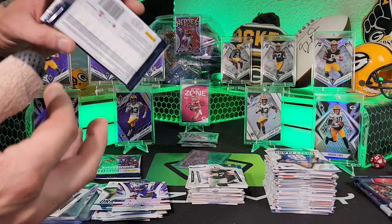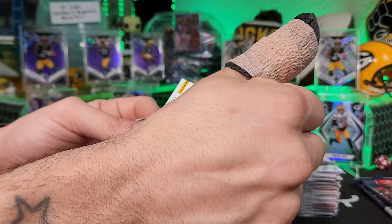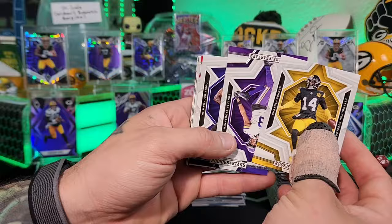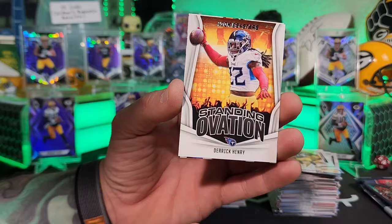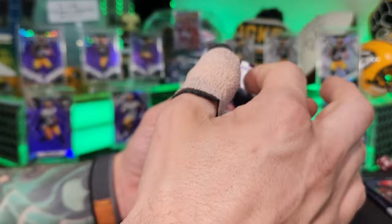Four packs left — cheers for that third Stroud! Three Strouds, one Richardson, two Hookers, a BJ Ojulari. George Pickens, Justin Jefferson, Beckham Jr. — helmet card — Patrick Mahomes, DK Metcalf, Khalil Herbert, Standing Ovation Derrick Henry. Then a Bijan Robinson Rookie Rush — there it is! Bijan, hard to work with this thumb but worth it.